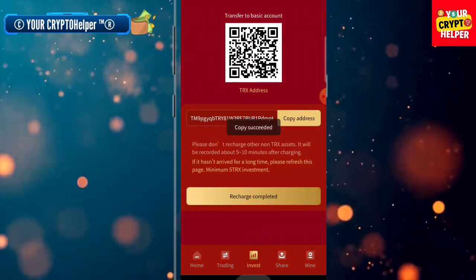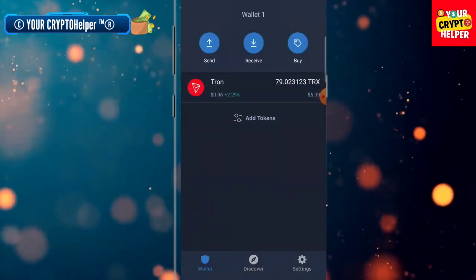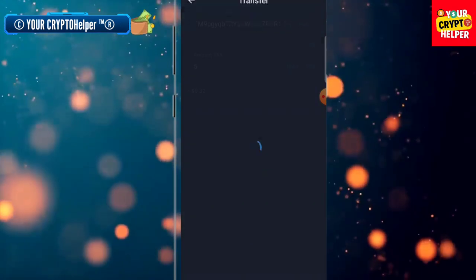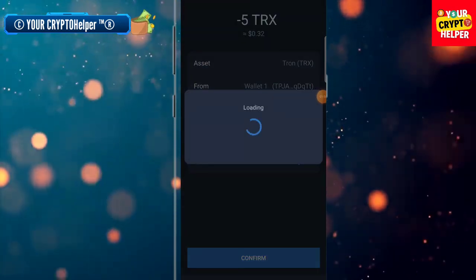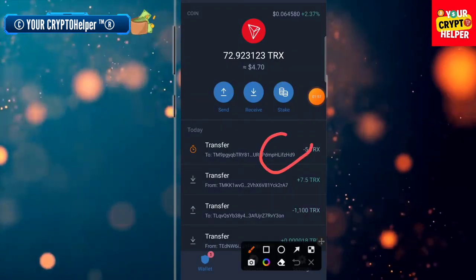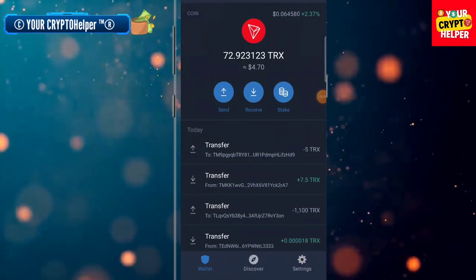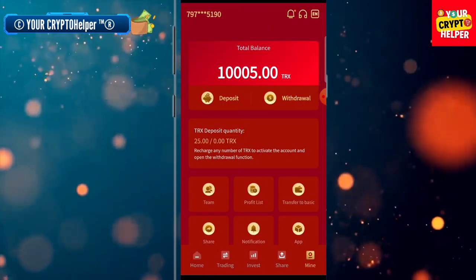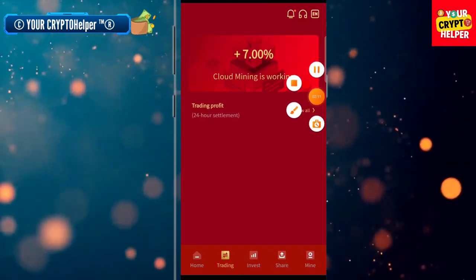Click on basic account, copy your address, and go to your Trust Wallet. Open Trust Wallet and click on send, then paste the address, and you can deposit any TRX amount. Click on confirm. I have successfully deposited five TRX. If you deposit five TRX you can get 25 TRX from this platform. After a successful deposit, click on 'recharge completed.' Here you can see I have successfully received five TRX.